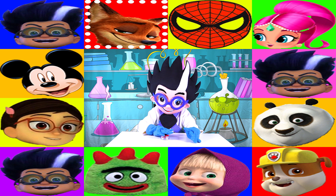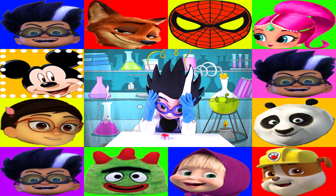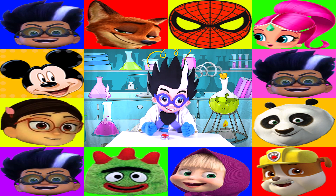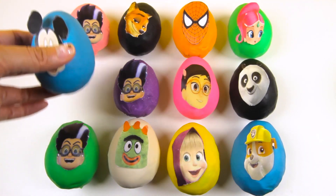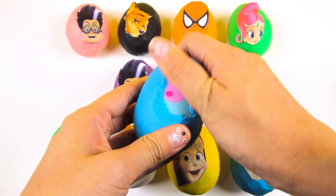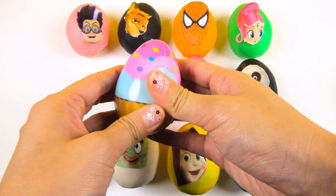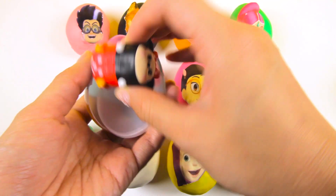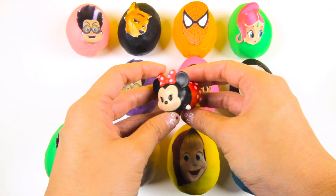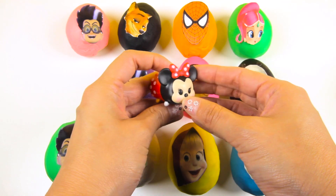Wow, there it goes! I wonder who it will land on when Romeo pushes the button. And it landed on Mickey Mouse! Sorry Romeo, it didn't land on one of your eggs. Now we get to open the Mickey Mouse egg. Let's take off the blue play-doh. This is a cool cupcake egg. It's a Minnie Mouse Tsum Tsum toy. I love Tsum Tsum toys. Minnie looks so cute here. Mickey and Minnie make such a nice team.